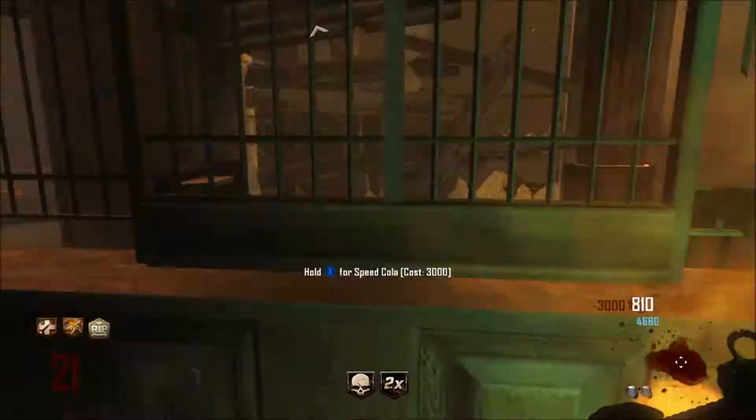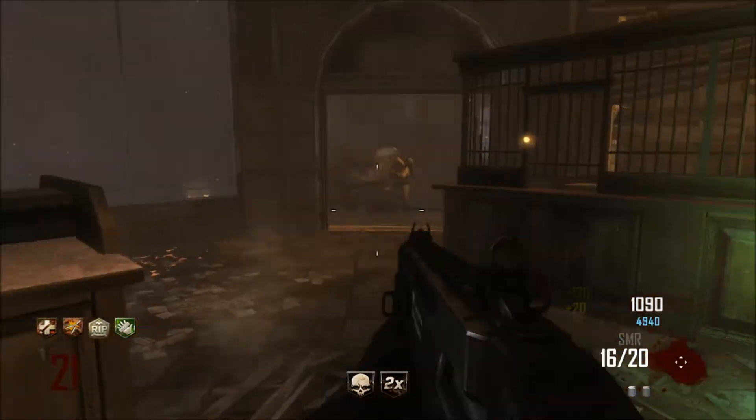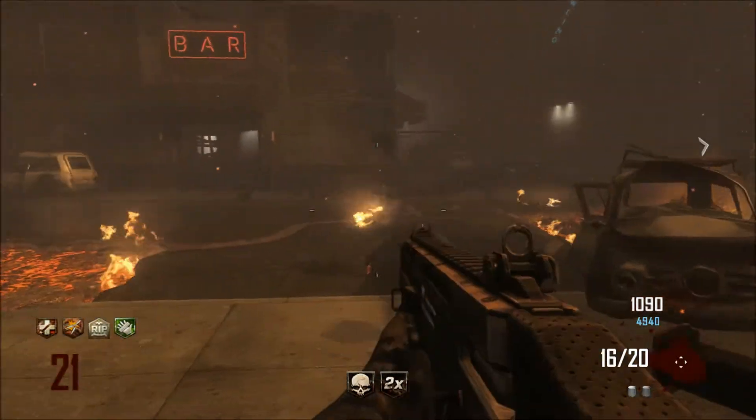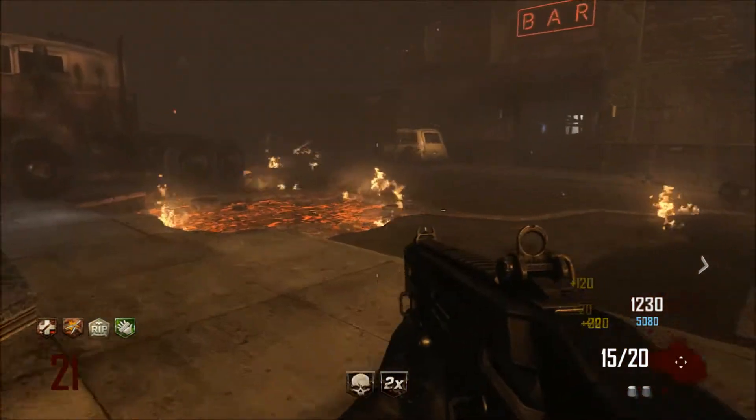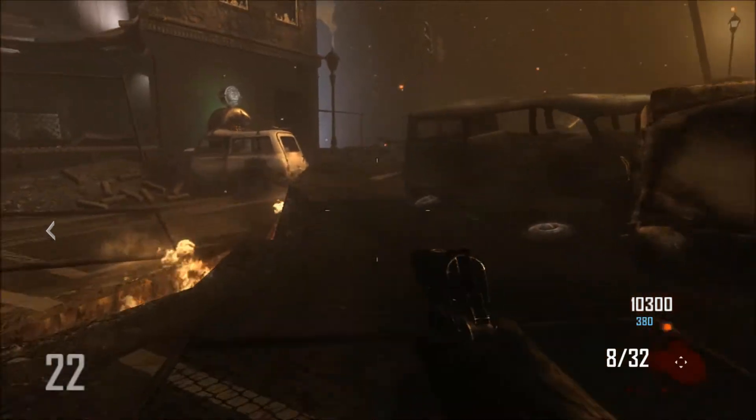Hey guys, EpicWeaponsX here showing you how to get 6 perks in Town or any map with Tombstone. The first thing you want to do is get your 4 perks, whatever perks you choose, and one of them is going to have to be Tombstone. For me, I picked Speed Cola, Double Tap, Jug, and Tombstone.